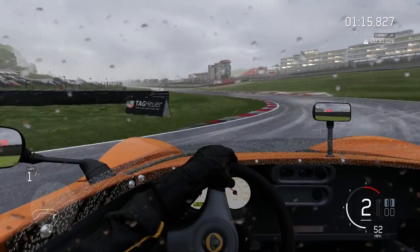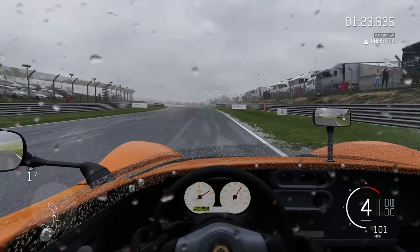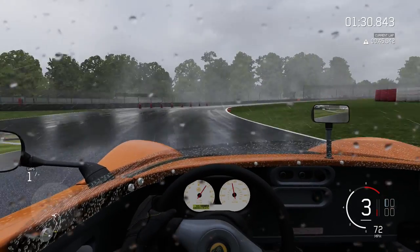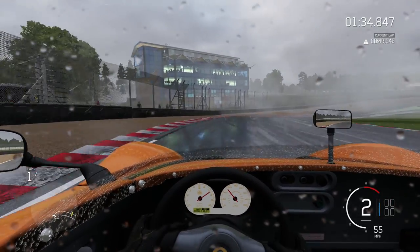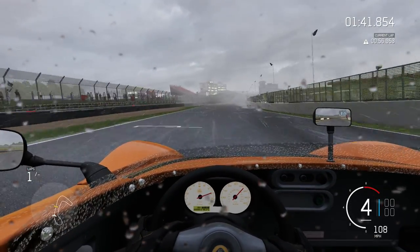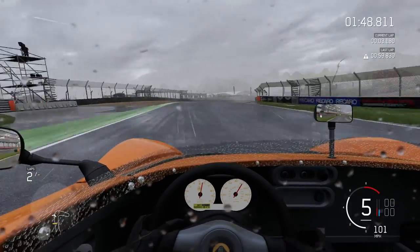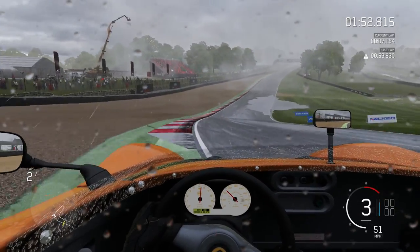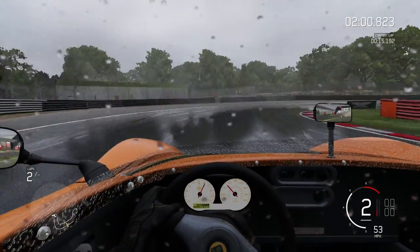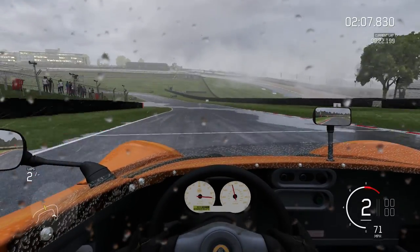We've got pouring rain to contend with. The 211 was incredibly fast on Forza 4. I never quite liked it on 5 - it had the same problem that all the track cars did: a lot of front-end grip but very little rear-end grip, which made it feel very unbalanced for my driving style. On here so far we are not doing too badly. Admittedly in the wet there is just less grip in general, so we shouldn't have the same twitchy problems you'd expect from track cars.